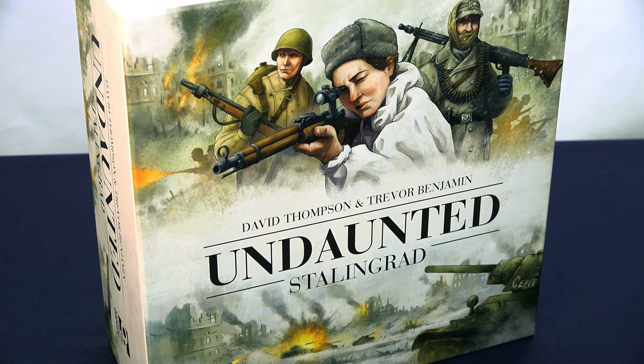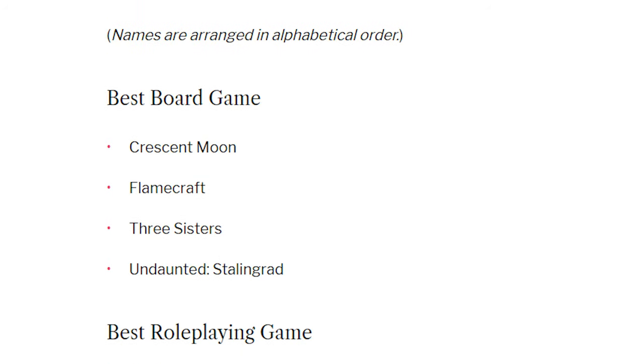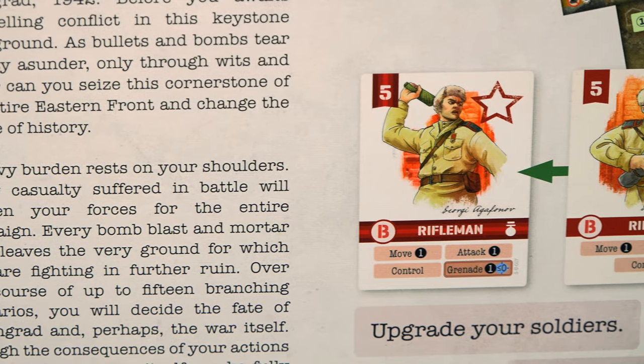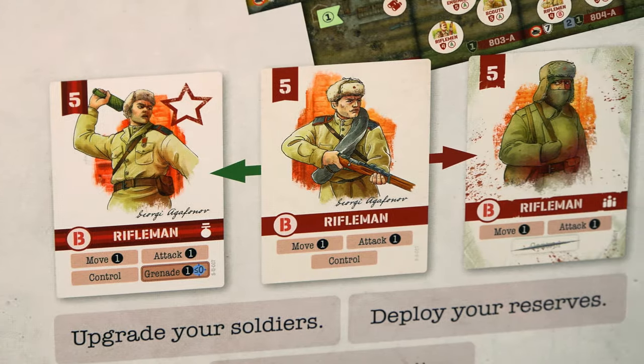Undaunted is heavy in all regards. It's a heavy hitter, reaching the 4 finalists of our Game of the Year awards in 2022 for best board game. It's a heavy game, with a fairly chunky rulebook and plenty of components to keep track of, not to mention that you and your opponent are locked in for up to 15 sessions if you want to finish this campaign. It's a heavy subject matter — World War 2, the destruction of a city, human conflict and loss. And lastly, it's just a heavy ass box. Look at this thing.